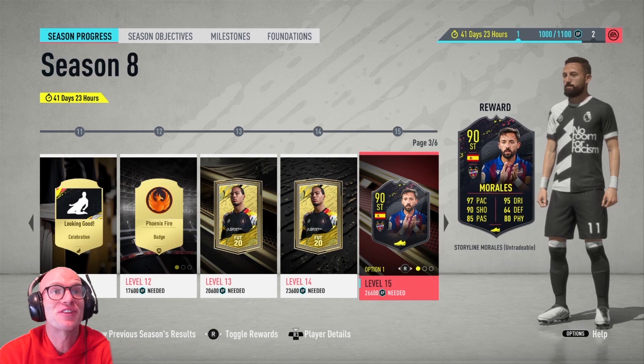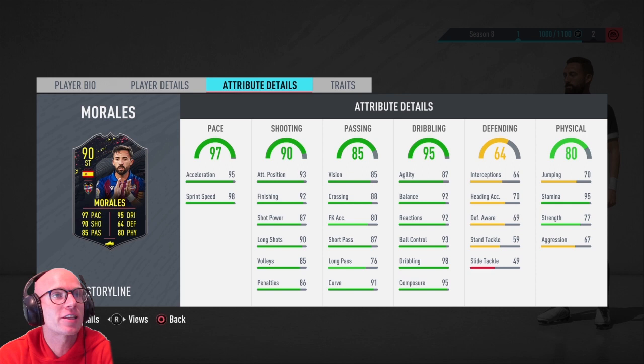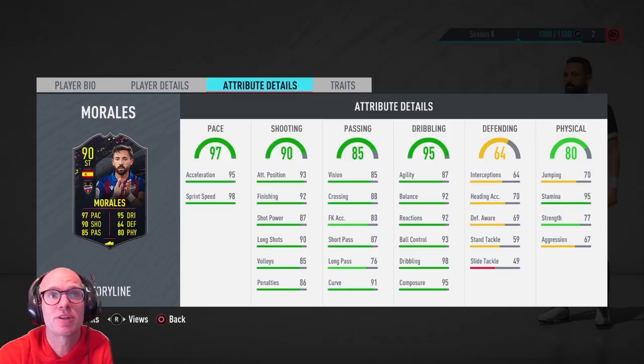At level 15 we can choose between Morales, André Gómez and Tete. Morales has high medium work rate, 4 star skill moves, 4 star weak foot. Taking a look at the pace we see 97 pace with 95 acceleration and 98 sprint speed. His agility is a little bit low at 87, but the rest of the stats are phenomenal — 92 balance and reactions, 93 ball control, 95 composure and 98 dribbling. His stamina is also fantastic with 95.